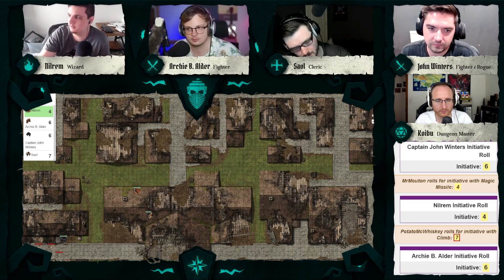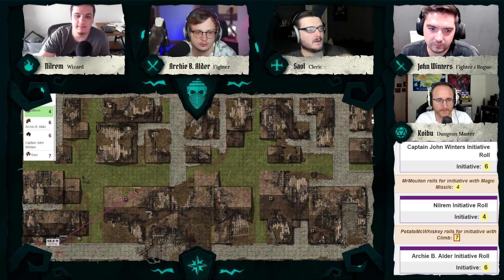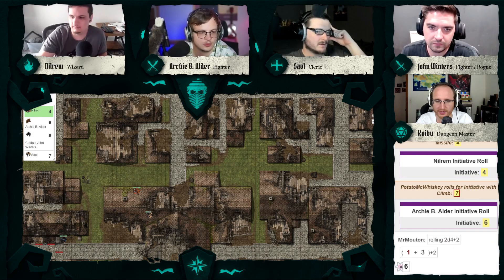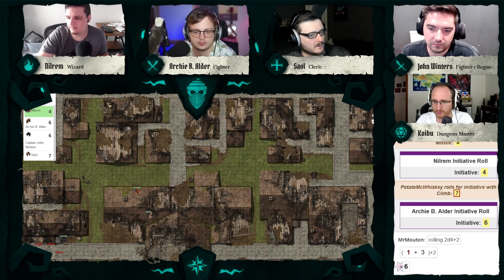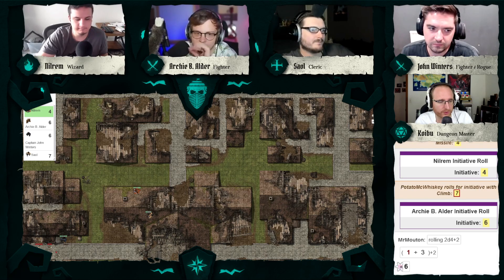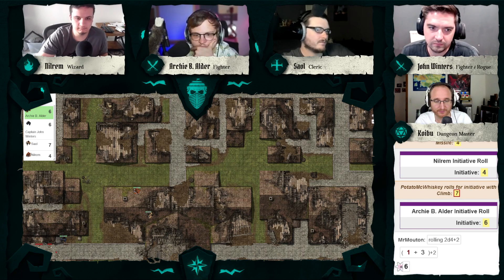Are you doing two missiles on one creature or splitting? Splitting — one missile on this guy, one on that guy. No attack roll needed, just roll d4 plus one twice. Results: two and four. Magic missile doesn't do double damage to skeletons or half — just flat damage. You wound those two skeletons.